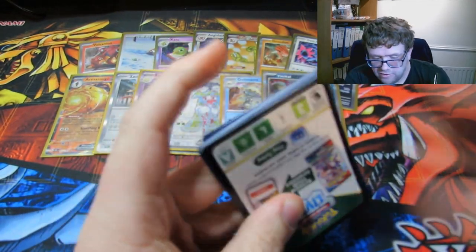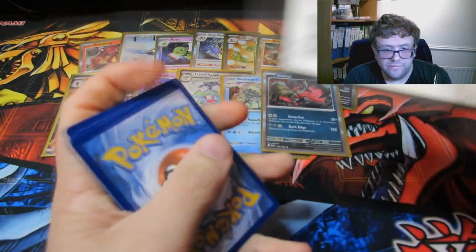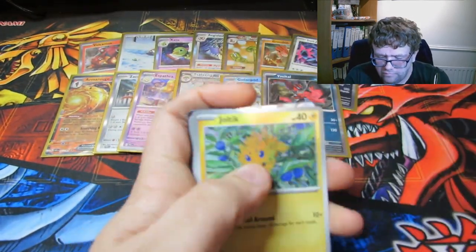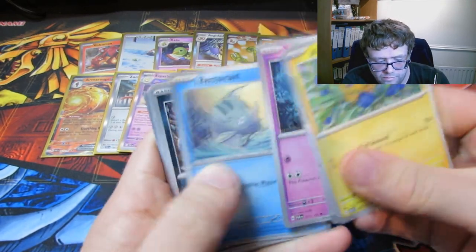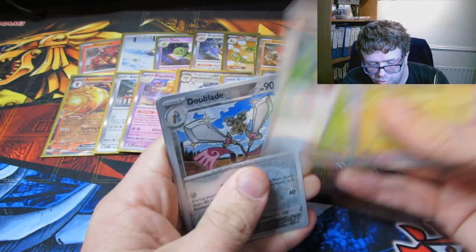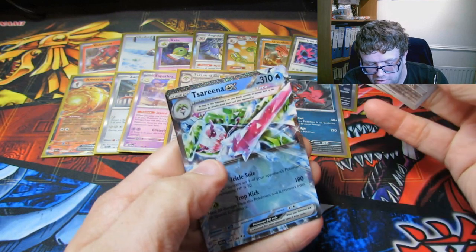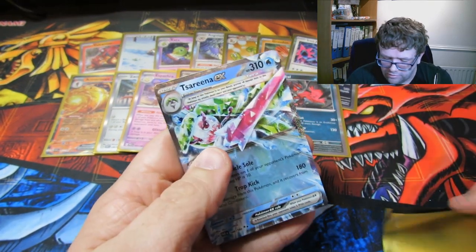I'm going to have to split this into two parts again — I'm going to do it knowingly this time, not unintentionally like the last episode. We haven't got any reverse energies here yet. Joltik, Pump and Kaboom, Reminmeroid, an Absol, Simisage, a Norman, The Blade, an Orbeetle, and a Tatsugiri EX — the original normal version, not the full art.